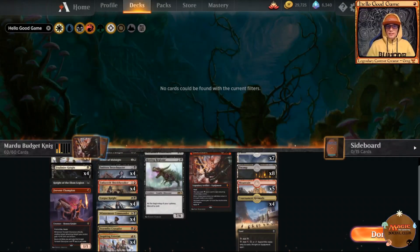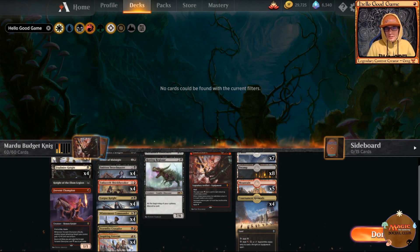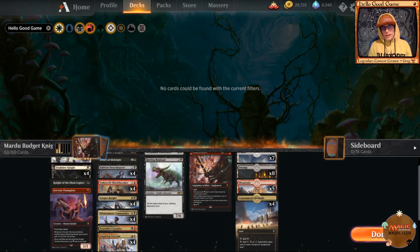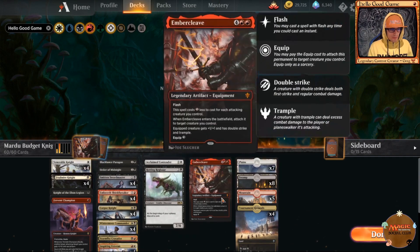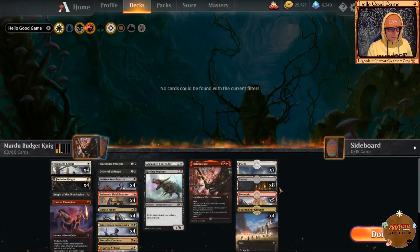Hey, welcome back, thanks for taking the time to check out Hello Good Game, where we're continuing along with our MTG Arena free-to-play guide for beginners deck series, where we use one mythic wild card and six rare wild cards to make budget decks. We're trying to incorporate these rares as highest priority cards to compete with top tier decks. Today we're playing Mardu Knights — our budget version, rocking Ember Cleave and Reggie as our main combo.